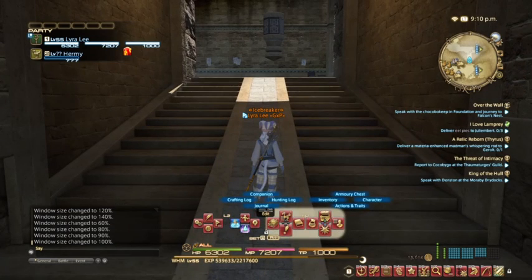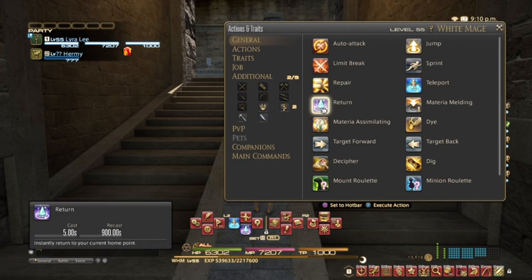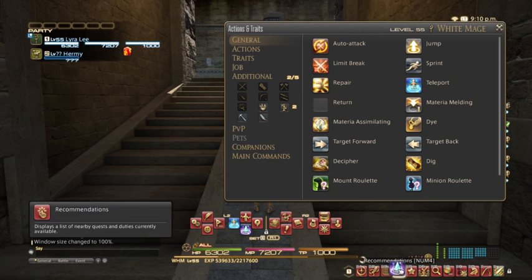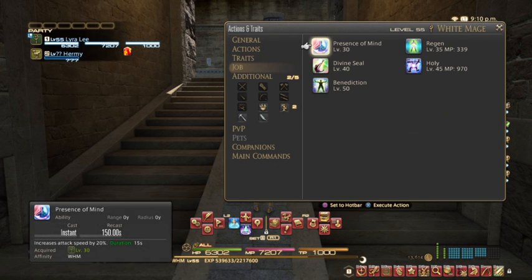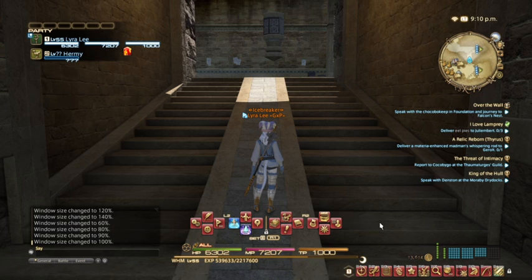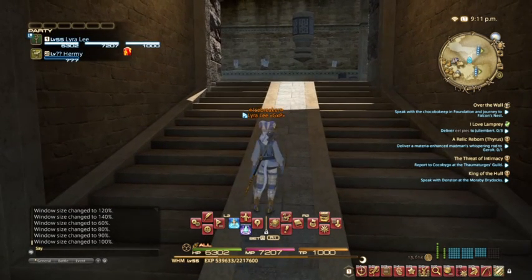In order to put things on that hotbar — since you're not using a mouse or keyboard to set this up — go to your Actions, use your virtual mouse, and hover over something. Tap it and then drag it and drop it onto the hotbar. You can choose anything you want: spells, general actions, job classes, PvP, companions — everything goes. If you're using a keyboard you can map these to any keys; I have mine on the number pad, or you can click them with your virtual mouse.